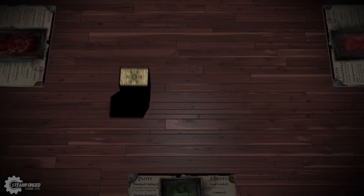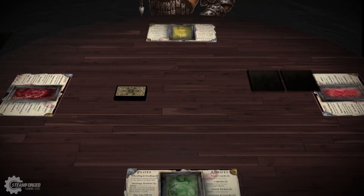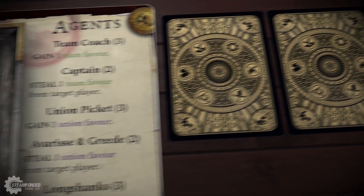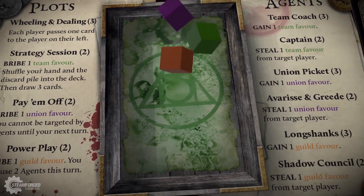In Shadow Games, up to four competing players must gather enough favour to secure the new star. Each player begins the game with a guild ledger, a hand of two cards, and one favour of each type: team favour, union favour, and guild favour.